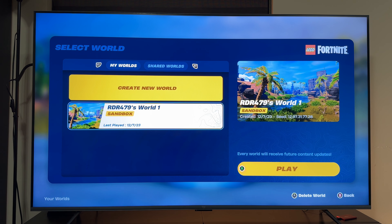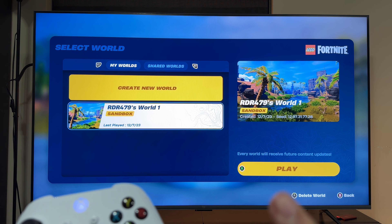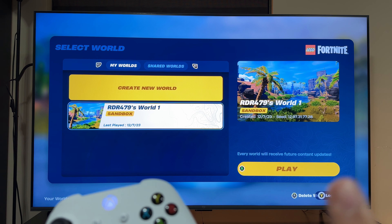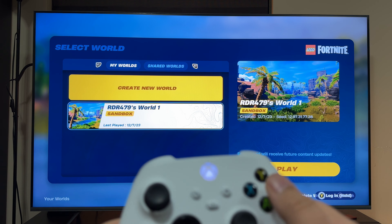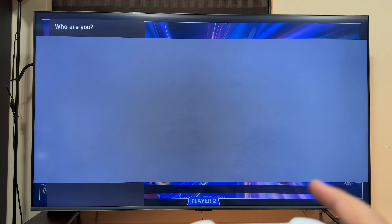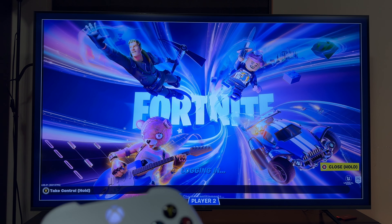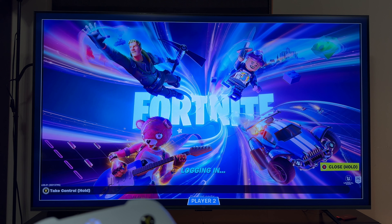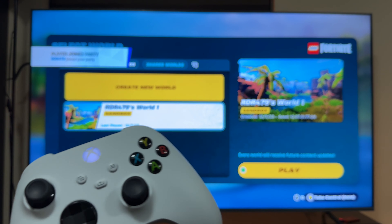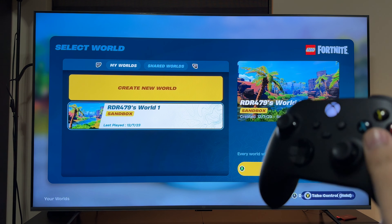Now we will be turning on the second player while remaining on this screen. Turn it on and see if it appears — yeah, there you go. There is a prompt: press and hold Y, select the second player, and if you have a password set up you can fill it in. It's now logged in and we'll click play from the main controller — it says 'A to play'.